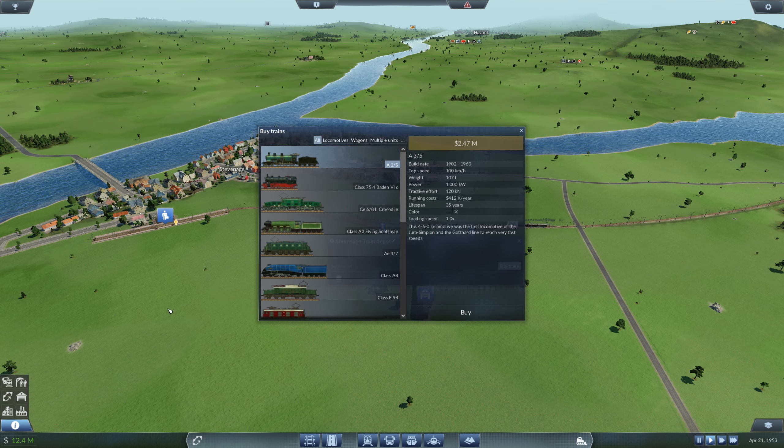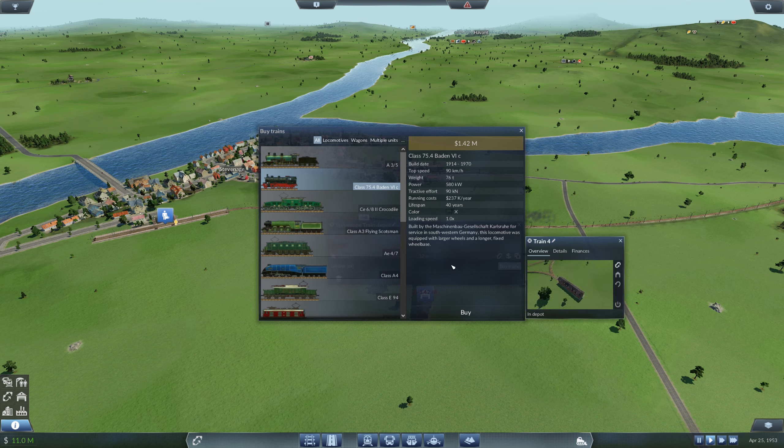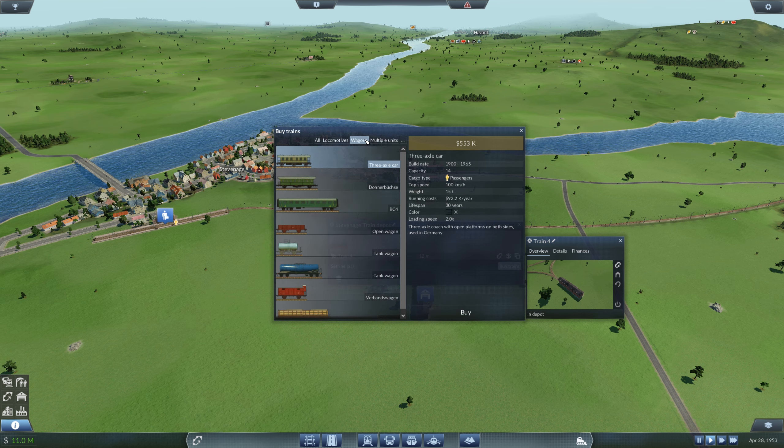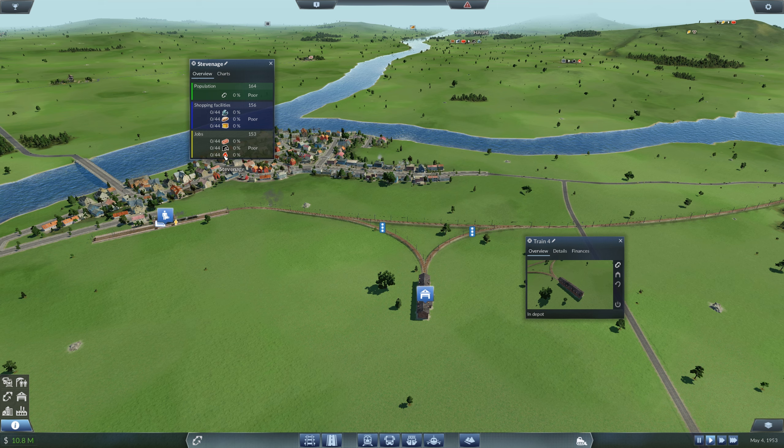I'm going to get a cheaper one — I've got 12.4 million — not sure how much this is going to work. Buy that, and then we need a fuel wagon. There's one here — we want that on there. That's right, and it's going to supply these stations, which is what they're asking for.